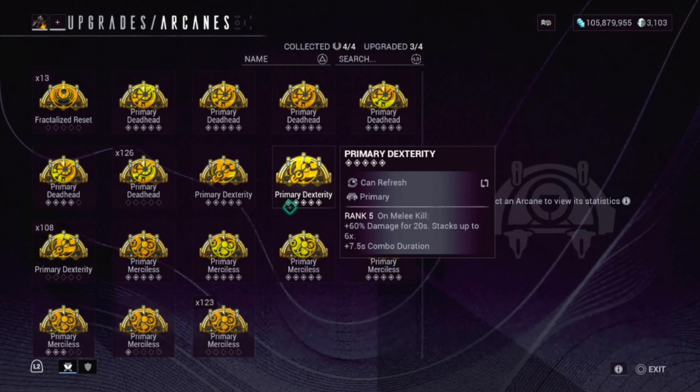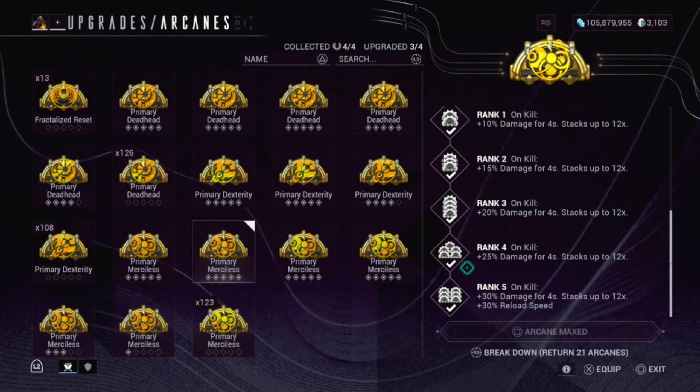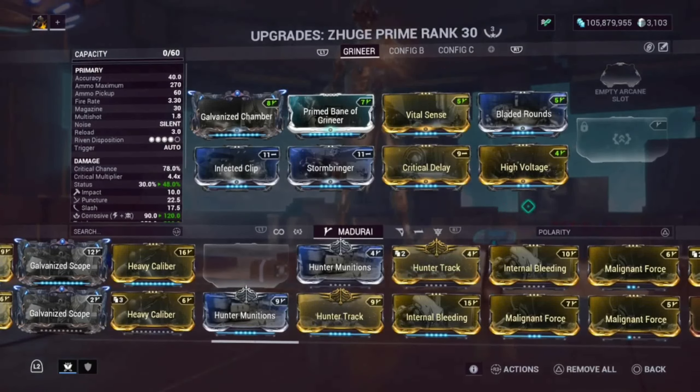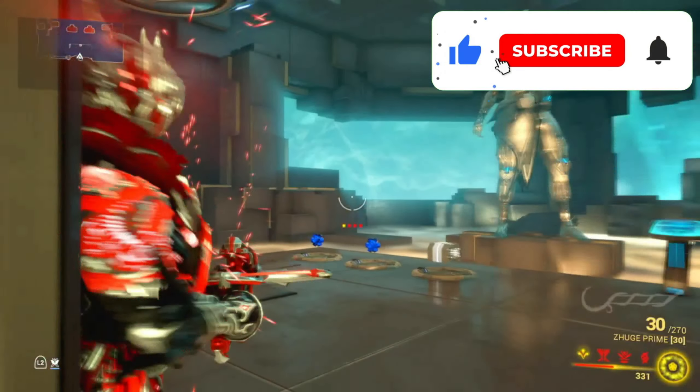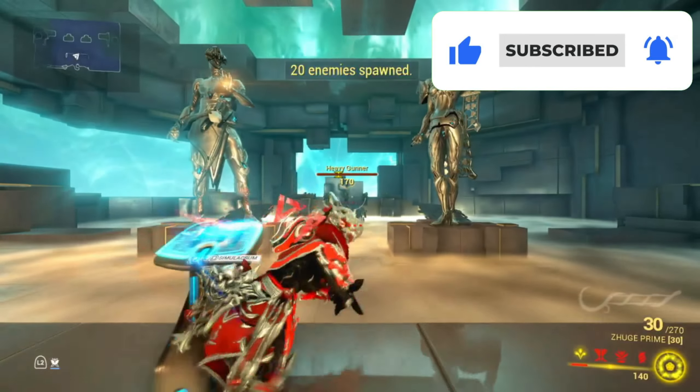The Arcane we're using today is Primary Merciless. I do want to note they removed the 100% Ammo Maximum from it — I think because of the AoE changes, they decided to discard that, which really does suck. At Rank 5, on kill you get 30% damage for 4 seconds stacking up to 12 times, and you still get 30% Reload Speed — that's a big factor. But it does suck that the 100% Ammo Maximum had to go because of AoE changes.